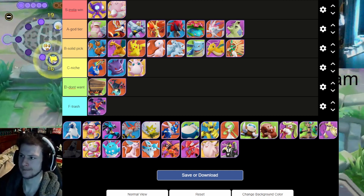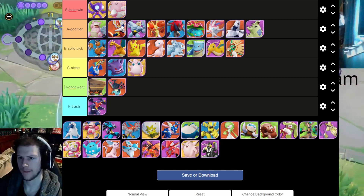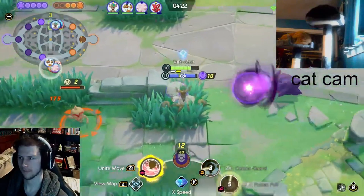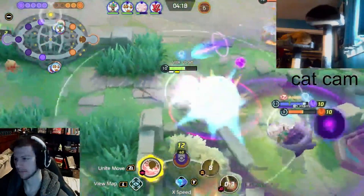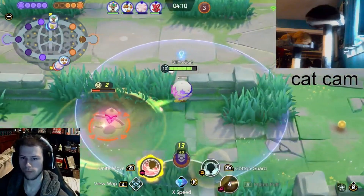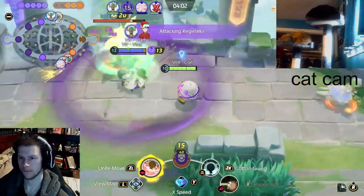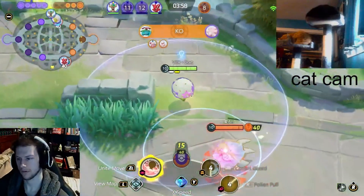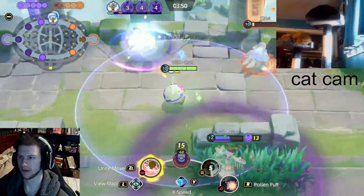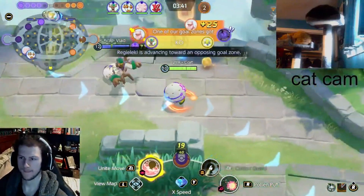Let's get Duraludon — another A tier mon. I'll put him above Tyranitar. Duraludon is a powerful attacker — really good before Dragon Pulse got nerfed, still really good even with the nerf. Dragon Pulse is the way to go 100 percent, better than Flash Cannon. Dragon Tail or Iron Tail is a good backup. His unite move is also pretty good — like Delphox's but only you're protected, just a little ring of fire that slows and damages enemies who walk through. Great mon overall, a little lacking in mobility, but solid A tier.